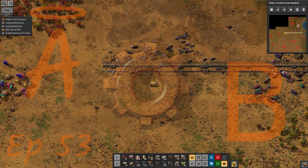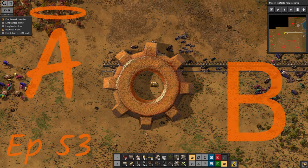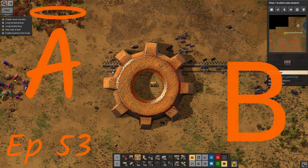Now for a nice leisurely drive back to the base to restock on belts and other such things. Let's fill in these gaps though.